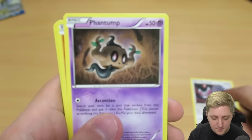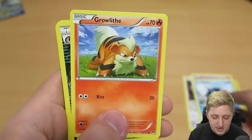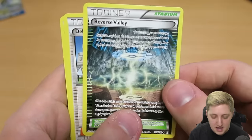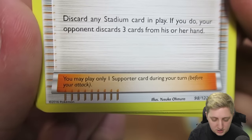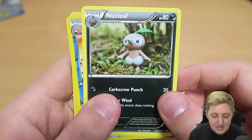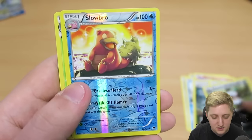So we got Glameow, a Phantump, another Gible, another Shellder, Growlithe again — I love that I've got a few of those, I'd love an Arcanine. We've got a Reverse Holo Delinquent. What does the text at the bottom say? 'You may only play one supporter card during your turn.' We've got Nuzleaf — I think we've got his pre-evolution and evolution in these packs so far.